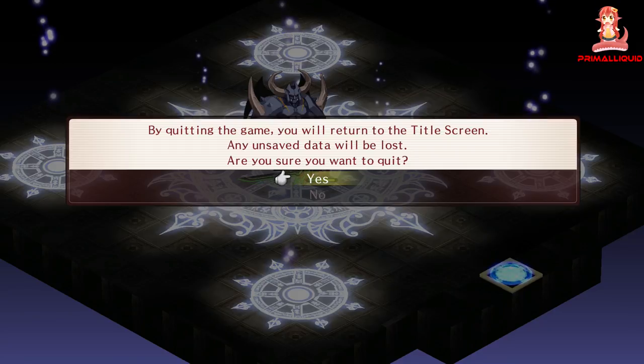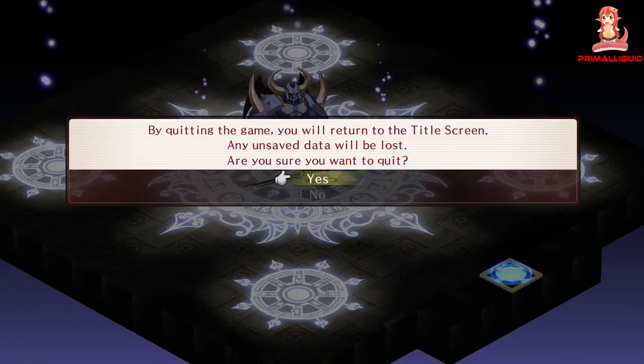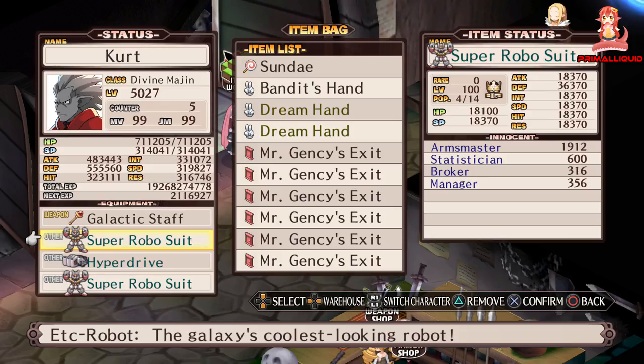Now what makes this the best item to equip? Well as you can see, it's got stats in every slot including a pretty decent defense stat. It has the highest attack, int, speed, hit, res, hp, sp, and so on from all items, and it also gives you some extra jump and an extra free move.